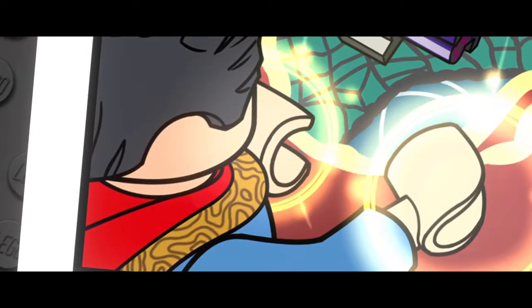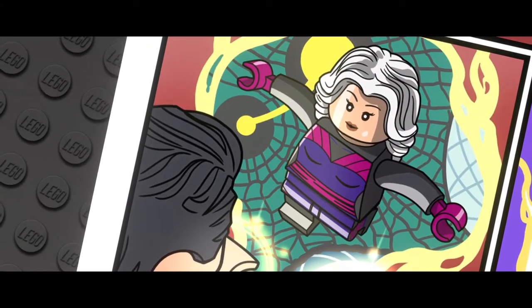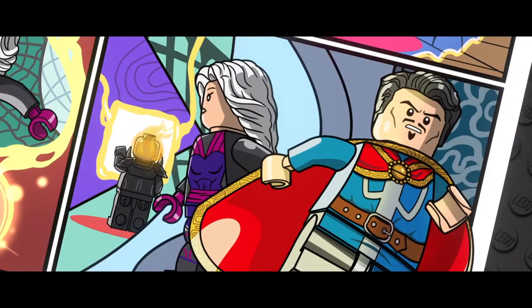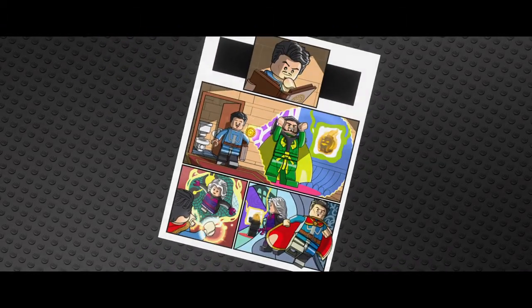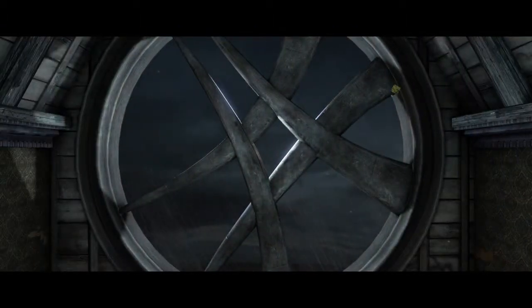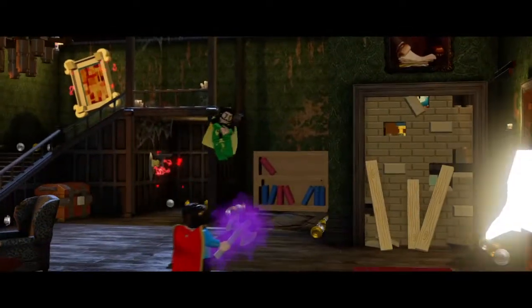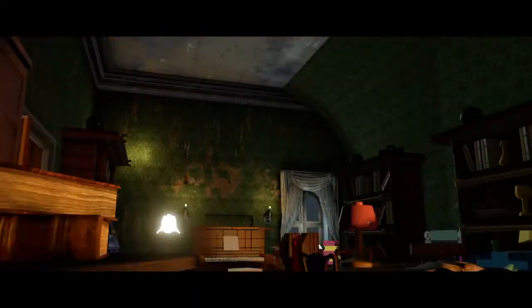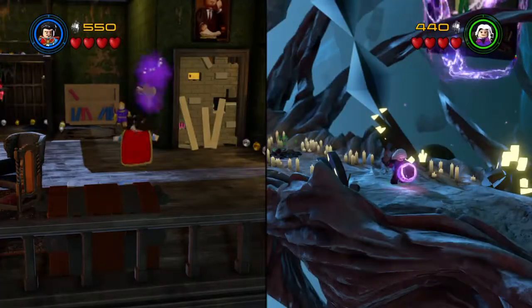What this gruesome duo doesn't know is that I too have an ally. In five dimensions of darkness, with the aid of the beautiful Clea, their darkness — by the Hoary Hosts of Hoggoth — they will learn what it means to tangle with the master of the mystic arts! So what they just said was that Doctor Strange was alerted while reading a book that Dormammu and Mordo had broken in, and he called on Clea to beat them. He could keep his puppets at bay — Dormammu's power aided Mordo's impenetrable shield. This is going to be very special-effecty.